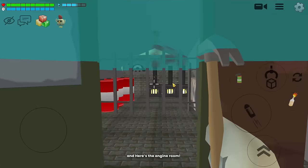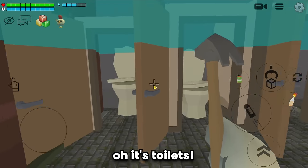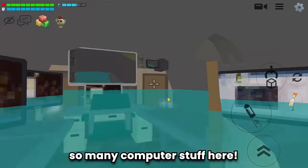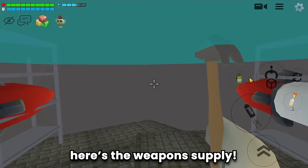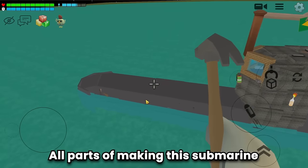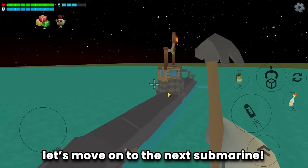Full of supplies and here's the engine room. There are toilets! And the navigation room with so many computer stuff. The weapon supply — all parts of making this submarine seem well planned. Nice work, builder!